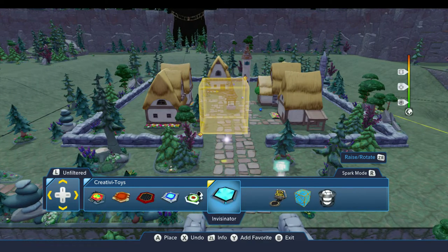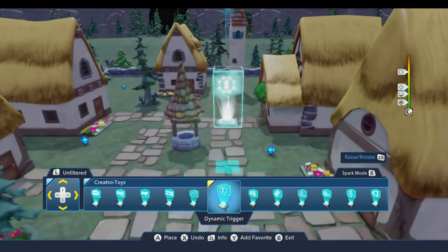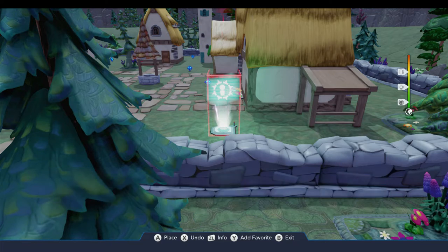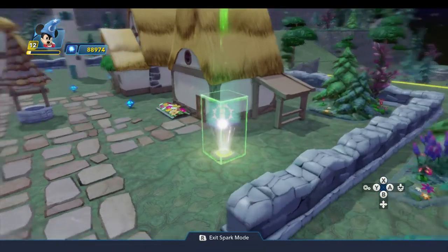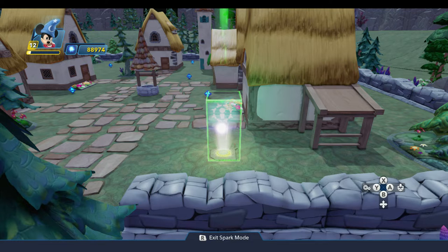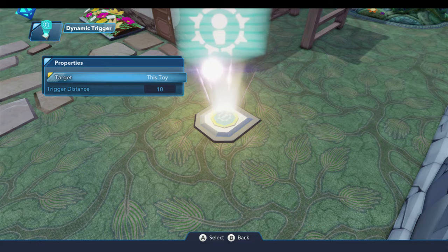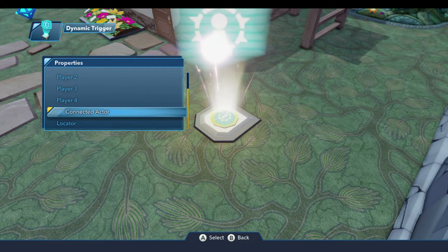We'll come over here a little further in the Creativitoys drawer and find it next to the logic gate we talked about last time. I'm going to drop this right here temporarily. The dynamic trigger basically sets up an area around an object — by default, around the dynamic trigger Creativitoy itself — so it'll set up a radius, a circular area. If we come into the logic menu for this, there are two properties: number one is a target, which by default is this toy, but you can set up an area of interest around a player, an actor like a townsperson or an enemy, or a locator.